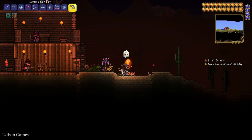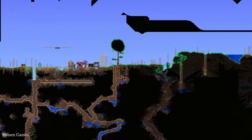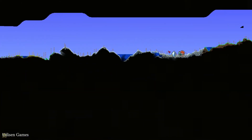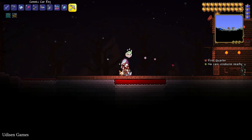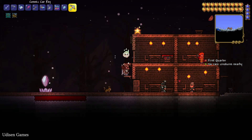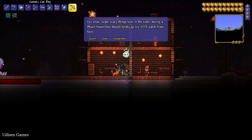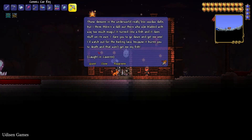Step number one: how to find the Moon Charm. For that, find the normal Angler NPC. Ask him to create and press the quest, then do this quest. Sometimes, very rarely, the Angler will give you a reward.